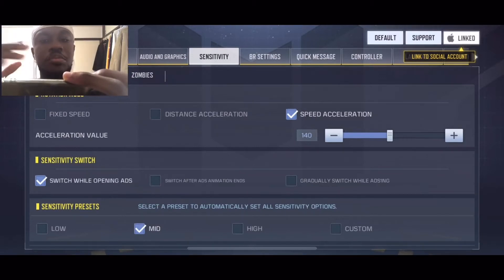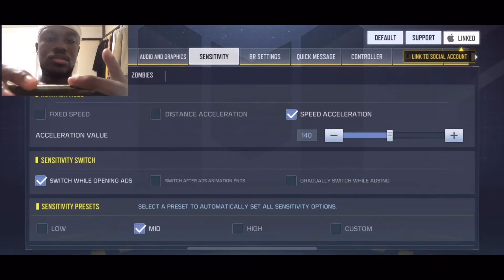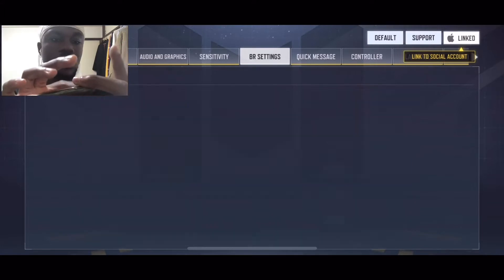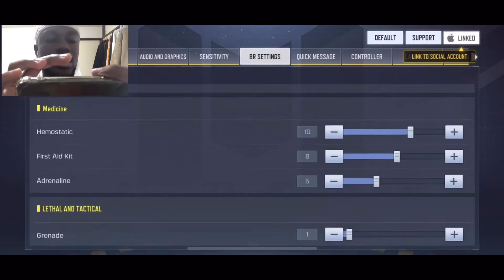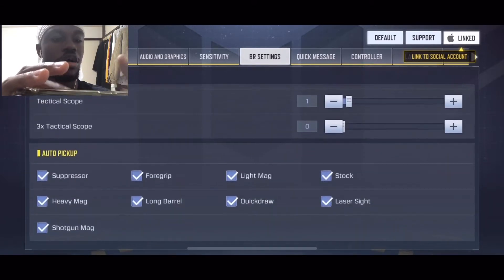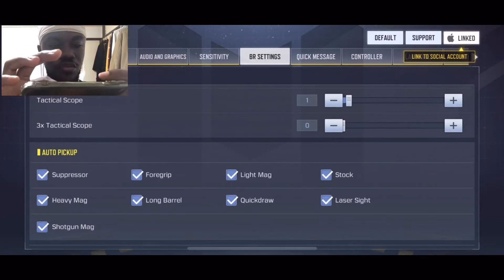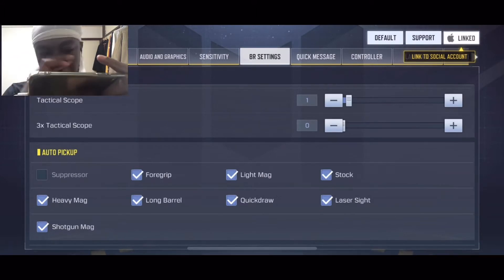In the sensitivity sub-sections you have the same options: multiplayer, battle royale, and zombies — for how comfortably the game mechanics work for you. Then here you have battle royale settings with three different layouts. I keep mine as simple as possible. The default loot settings — I had mine set up so I don't automatically loot items. You can set auto pickup here, so let's just uncheck everything since I want to only pick up the things that matter.